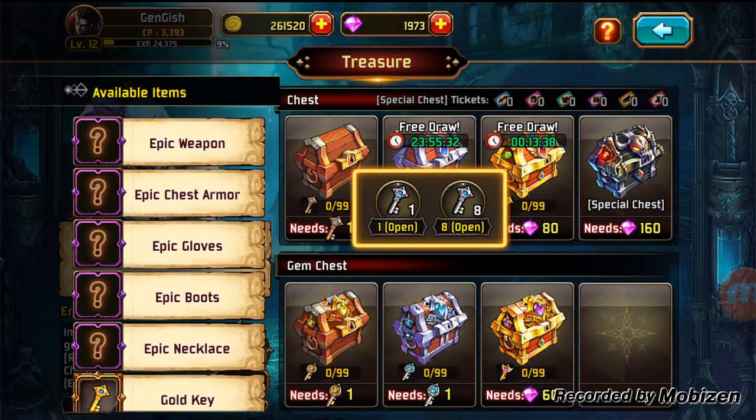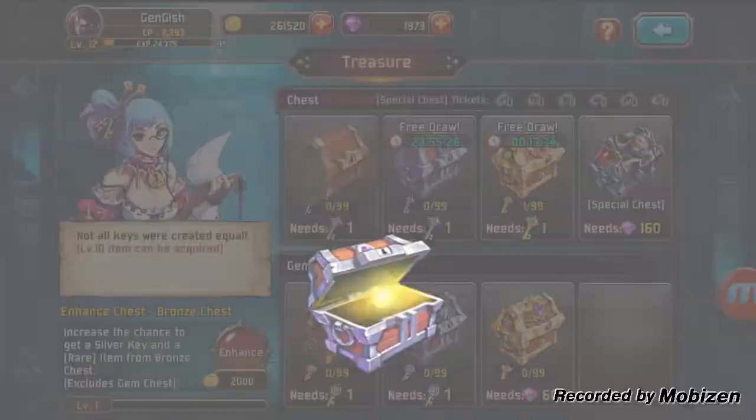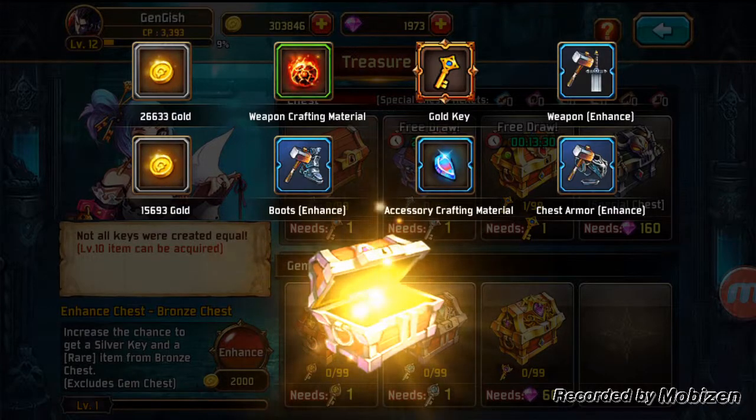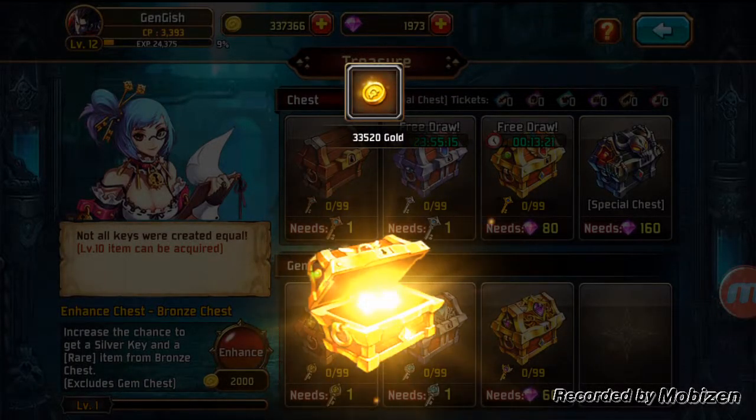Now we are going to open 8 silver chests. More gold, crafting material, and a gold key — booyah, that is what I'm talking about! Let's keep the draw train rolling. What do we get in our gold chest? More gold! Alright, I can live with that.